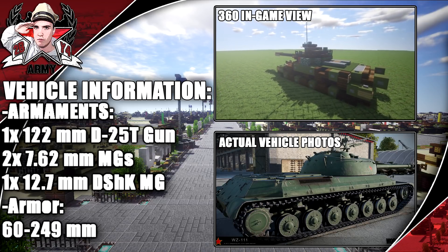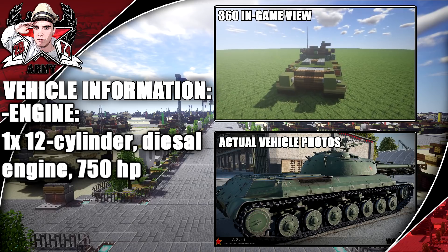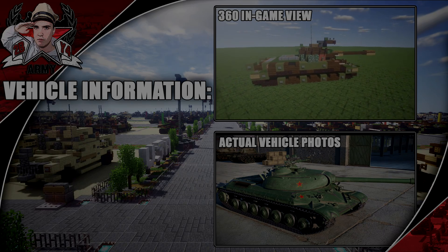Armaments include a 122 millimeter gun, two MGs, and one dish gun. It has a total of 750 horsepower and a max speed of 50 kilometers per hour. Anyways guys, that's going to do it for this - enjoy the tutorial.